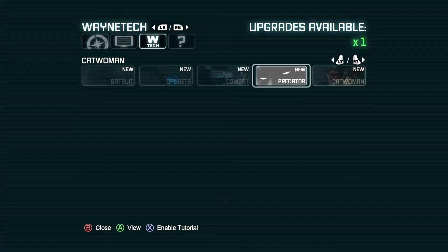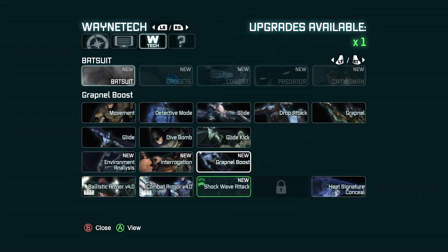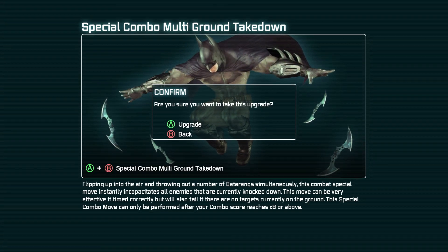Now we have access to the vault. Alright, let's see — what do I want to get? Not a lot of upgrades left. Quick shockwave — let's get the multi special combo. Flipping into the air throwing out a number of batarangs simultaneously, this combat special move instantly incapacitates all enemies currently knocked down. This move can be very effective if timed correctly but may also fail if there's no targets currently on the ground.